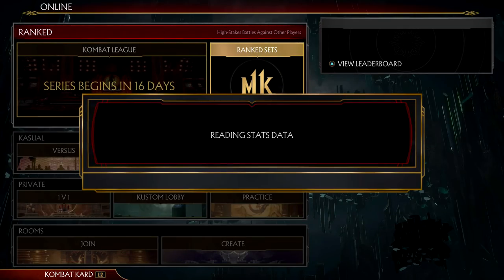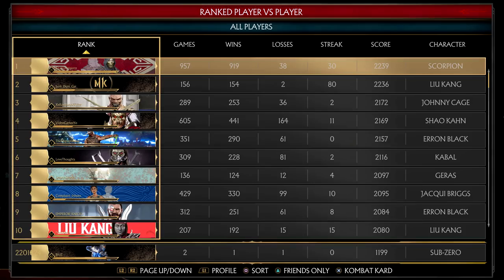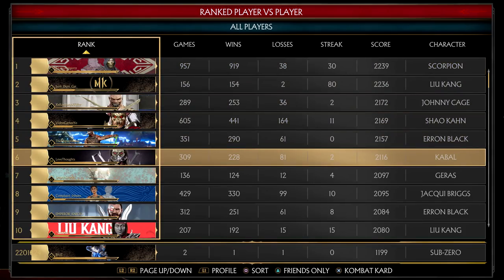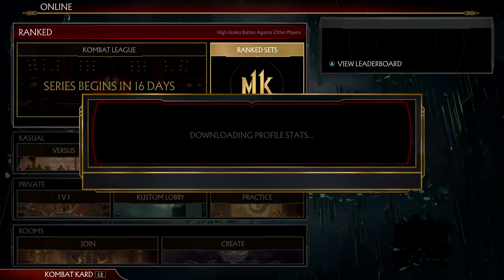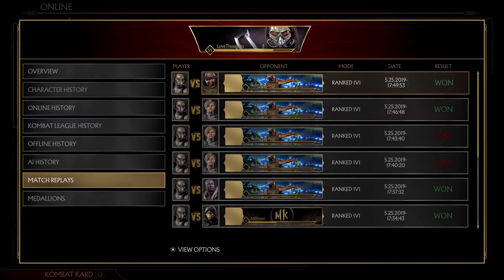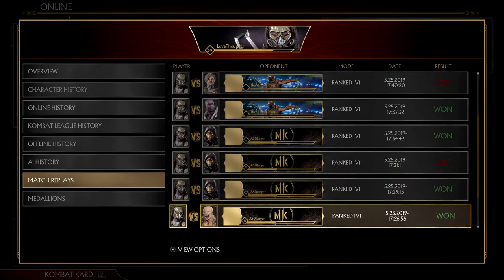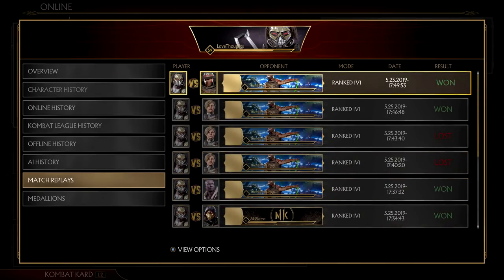That's all I have for mean streak — just a general breakdown. If you want to see an amazing example of a mean streak Cabal player, go to ranked and check out the leaderboards for Love Thoughts on PS4. He is the number one ranked Cabal player and he uses mean streak — check out his match replays to get an idea of how he utilizes this kit to his full advantage. The fact that he is the best Cabal player and uses mean streak says a lot.